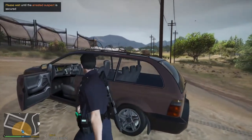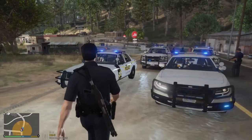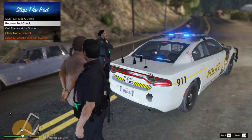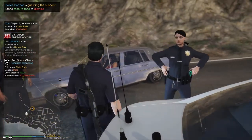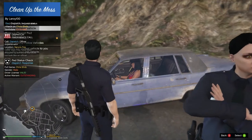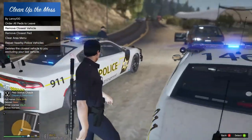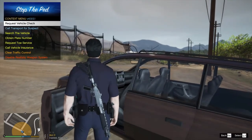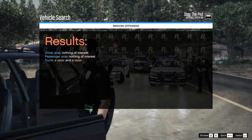I'm going to go ahead and search the vehicle. Let's see if it is actually that person quickly - that'd be a better idea. We have an 11-351 in Sancheon Ski Mountain Range. Yeah, he does have a warrant. We're going to search the vehicle. All right, there's nothing interesting on the driver's side, nothing interesting on the passenger side, and the trunk had a taser - two tasers in the trunk.